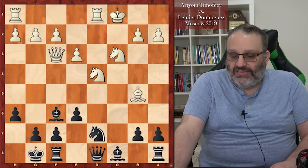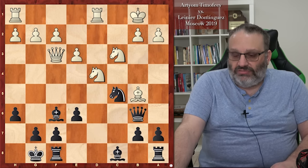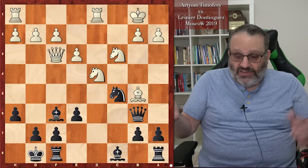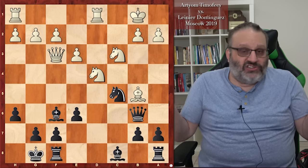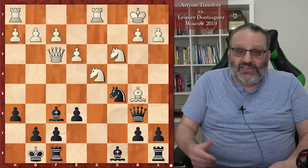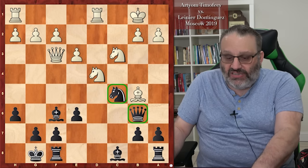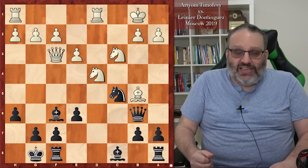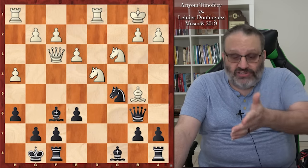Now we see an opposite-side castling game with an asymmetrical pawn structure and one side having the two bishops — that's good for playing for a win. If you're Black and playing for a win, which obviously Dominguez is doing against the lower-ranked player, this is exactly what you want. C takes D4, Knight takes, Queen B6, King B1. Black's play is very easy because Black played C5 and took on D4 — that's Black's goal in the Queen's Gambit Declined: get rid of those center pawns.